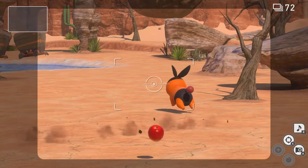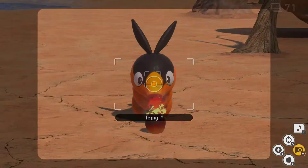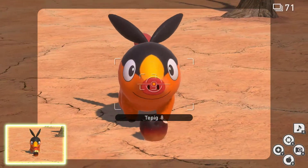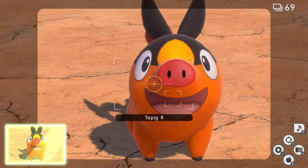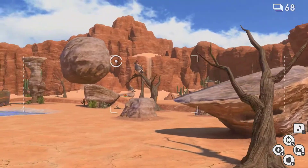So first off, throw a fruit, get Tepig to run over and use Ember on it and then eat it. Easy done and off he pops. That is a 3 star in itself right there.